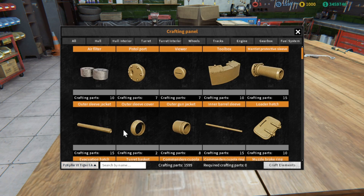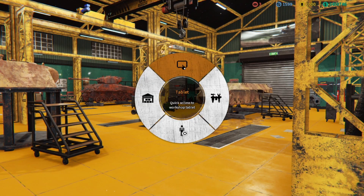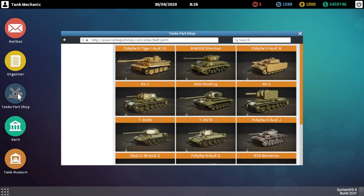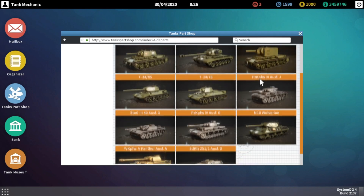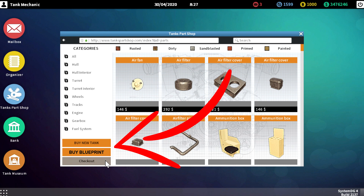The first thing you need to do is go to the tank part shop. When you click on a particular tank, you will see on the left side that you have the option to buy the tank or to buy the tank's blueprint.